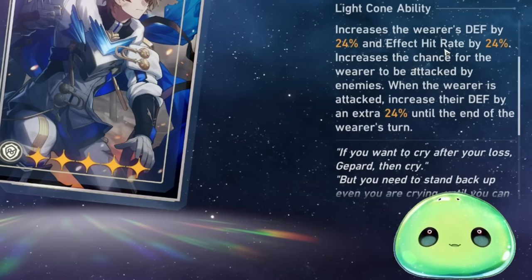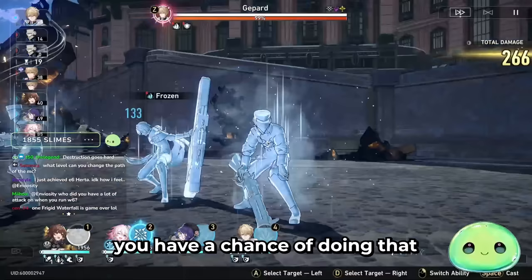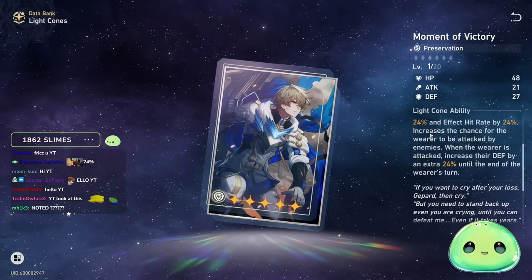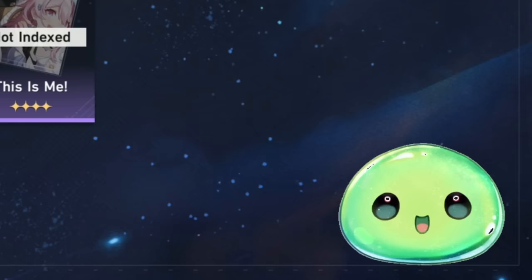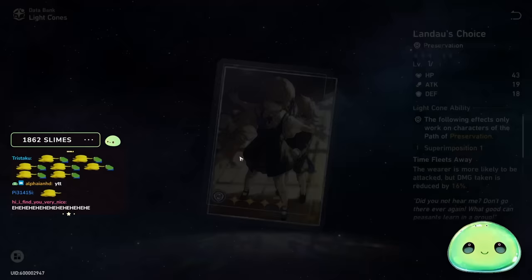The best Light Cone for him is obviously going to be his signature, his best-in-slot: Moment of Victory. It increases the wearer's defense by 24% and their effect hit rate by another 24%, which is great because you're able to freeze the enemy with Jepard's E ability — there's a 65% base chance of doing that. Don't feel bad if you ended up getting this Light Cone over others. This is a phenomenal Preservation Light Cone.